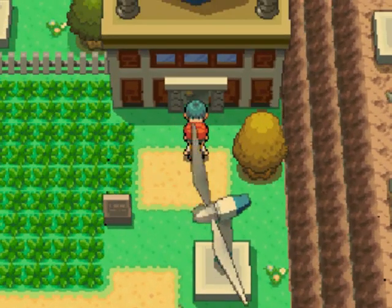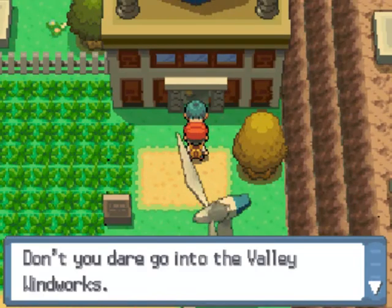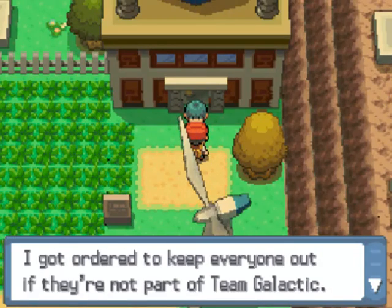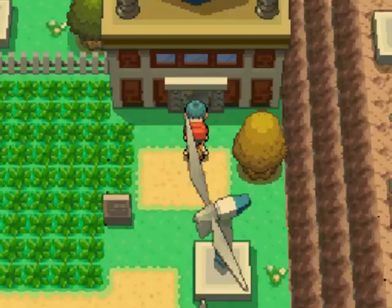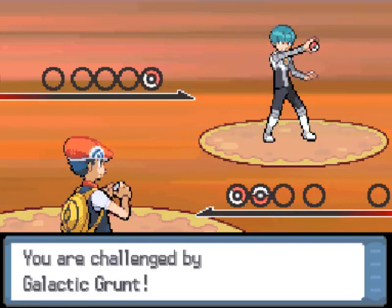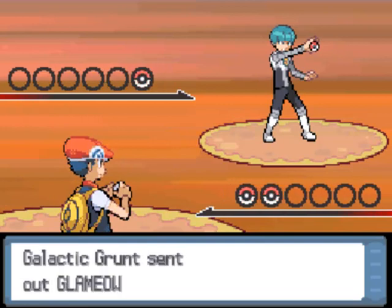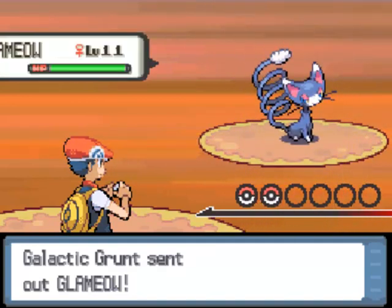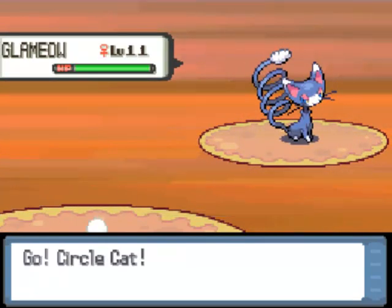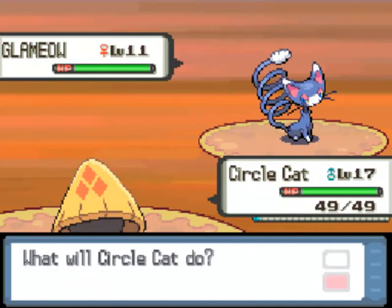Let's talk to this guy to continue on. 'Don't you dare go into the Valley Windworks. I got ordered to keep everyone out if they're not part of Team Galactic.' Right next to me was a tree that you can put honey on — one of the trees that gives you a Pokemon after you wait a day after slathering honey on it. Probably the most famous Pokemon you can find is Combee, but you can find a lot of others with honey.